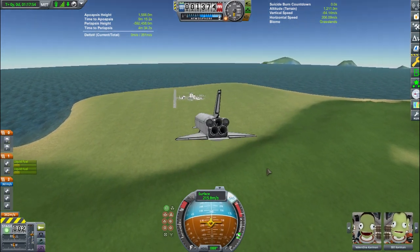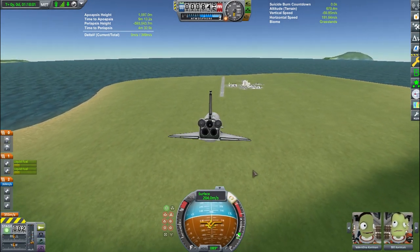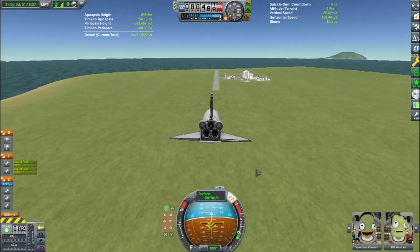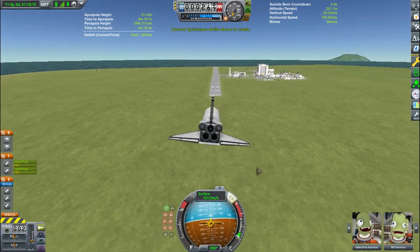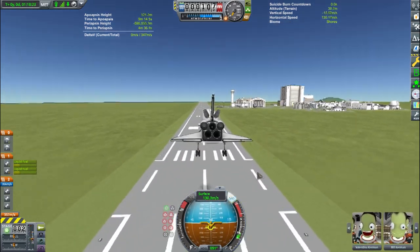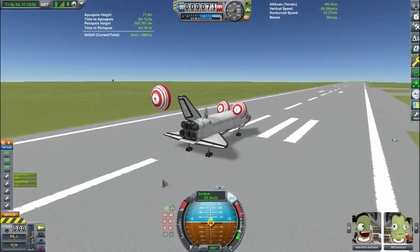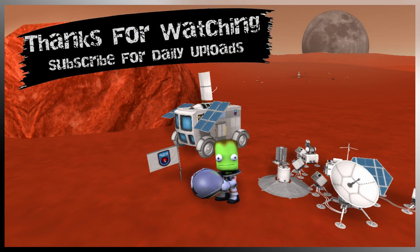We're coming down and I notice I'm going slightly to the right, so I line up perfectly. We're coming in at a decent speed — only deploy your drag chutes once you're already on the runway, or else you might cause drag, flip over, and it could be a serious problem. Gear down and touchdown — quickly deploy those drag chutes and we are coming to a stop. Thank you guys for watching. This was just a quick little video until I can get the Moho episode out tomorrow. Have a good day, see ya.